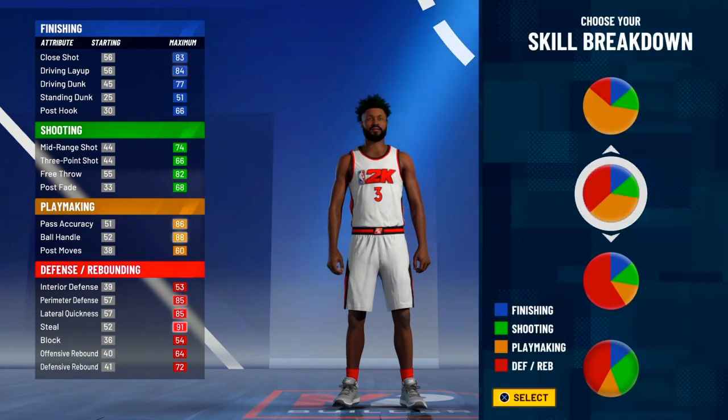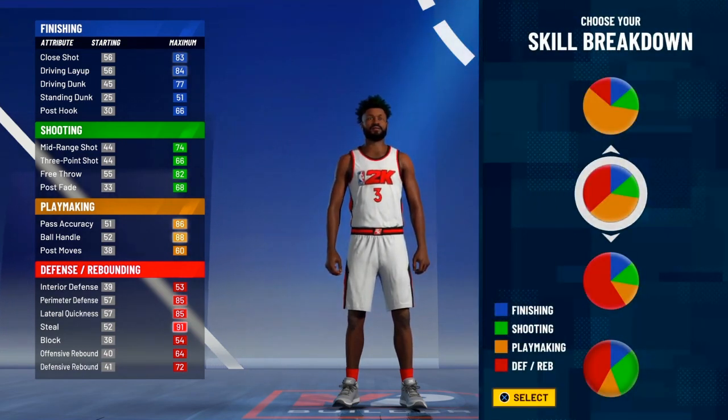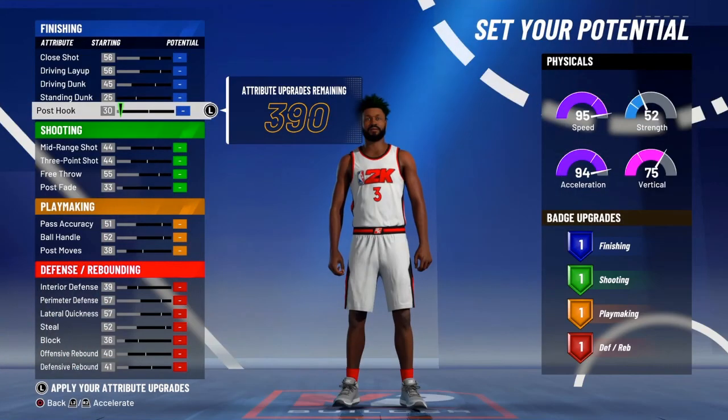Y'all wanna go ahead and make him a point guard. And then when y'all choose the pie chart, y'all wanna choose red and orange, which is playmaking and defending. Cause y'all know AI got the dribble moves and he got the clamps. But also with this pie chart, it also gives you good scoring badges.